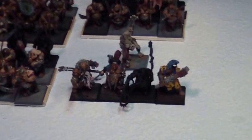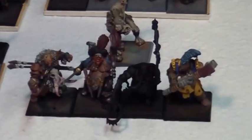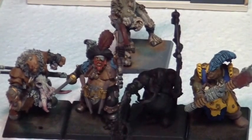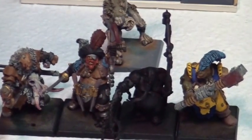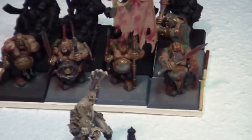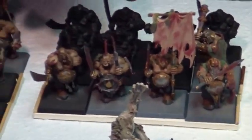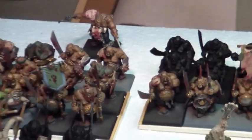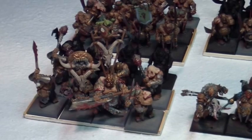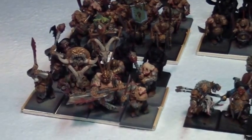What do your Maneaters have? They have Scout and Immune to Psychology. Pistols or hand weapon, extra hand weapon? I don't remember, actually — they're fighting with their fingertips, that's all they need. And the unit behind — extra hand weapon? Everybody has at least two units with an Iron Fist. So you get the five-up parry? Yeah. And these guys are obviously all great weapon guys.